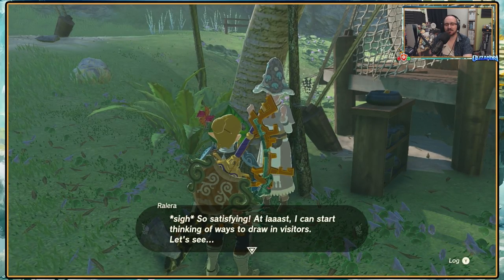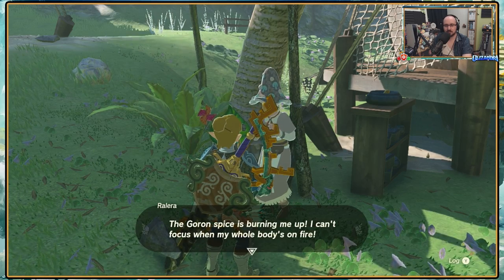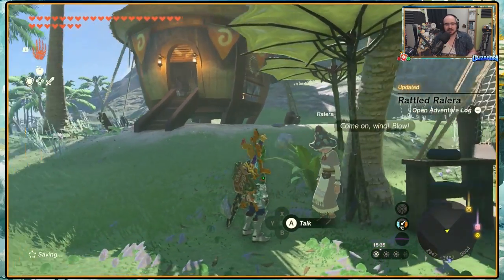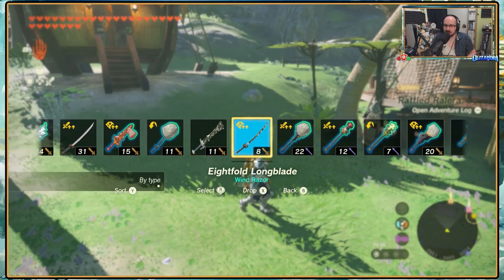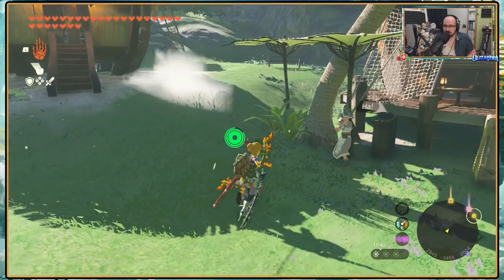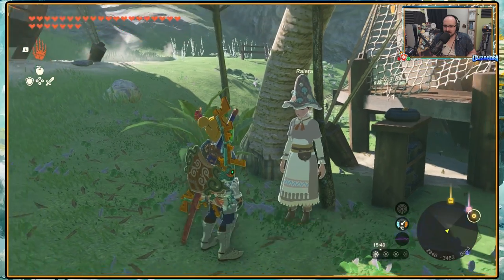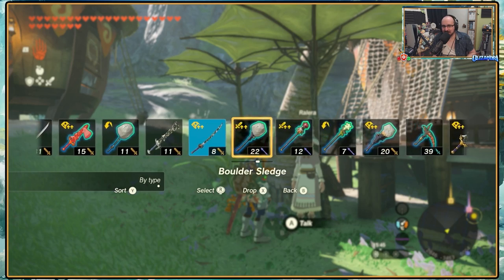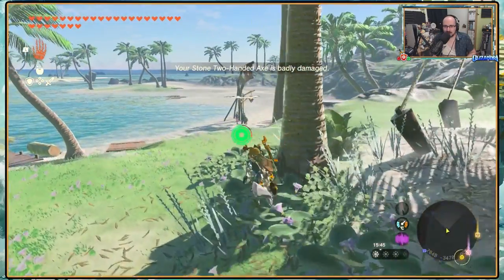At last I can start figuring out ways to draw in visitors. Wait - oh no. Hot, hot! The Goron spice is burning me up. I can't focus when my whole body's on fire. What do I do? I need a gust of wind to cool me down. Technically it was a gust of wind, just my being a more violent version. So I need a Korok leaf.